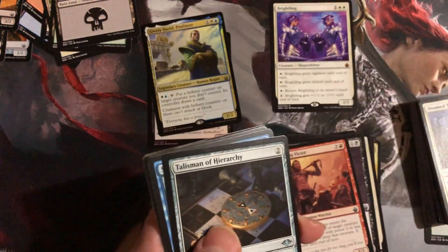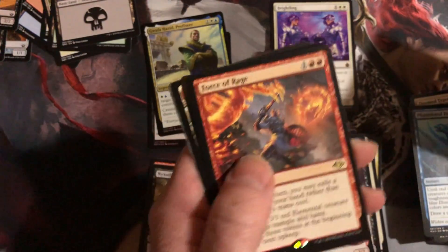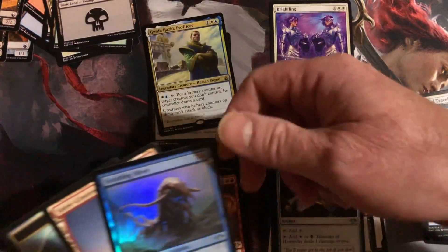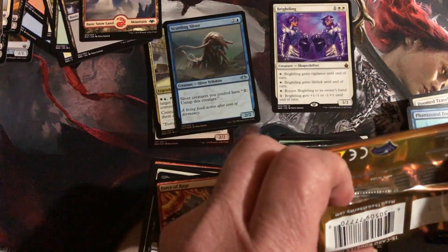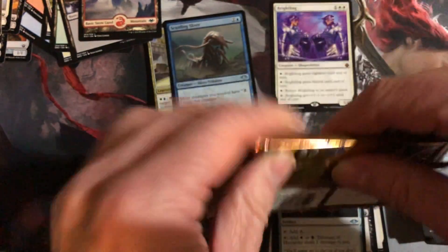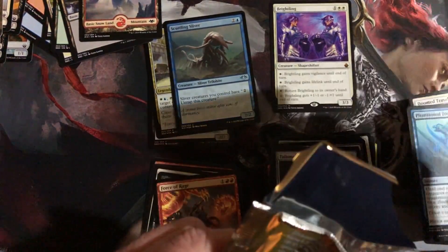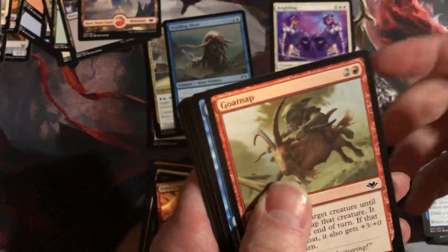All right, Totem. Yeah, I knew it. That's my fault for not reading the description better — that is my fault. Oh yeah, Force of Rage — of course it is. Yeah. This is going to be a crap show, but it is my fault. I mean, you can't feel the pressure through the screen, but these packs just are so super weird. I hate buying loose product — this is why.